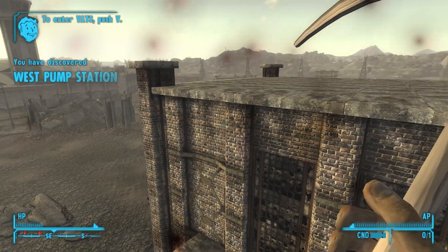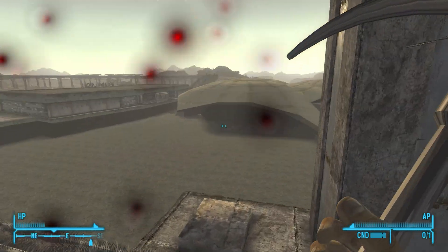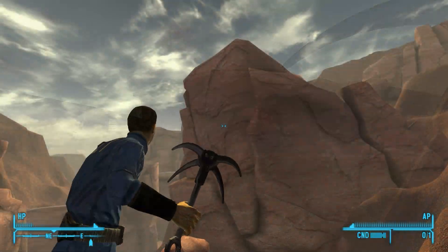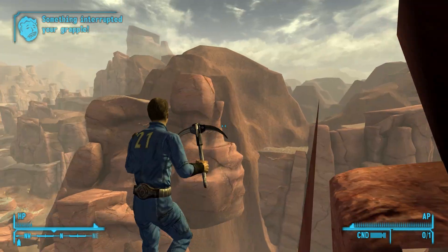Invisible walls can sometimes get in your way. There's not much you can do about the verticality issue, but I'd recommend downloading a mod that removes invisible walls — there's a link to one of those below too. The DLCs are better suited for it though, particularly Honest Hearts. It can even be used as a weapon, but fair warning, it doesn't deal much damage.